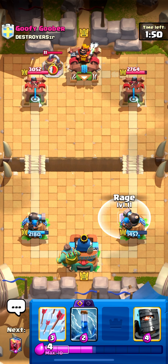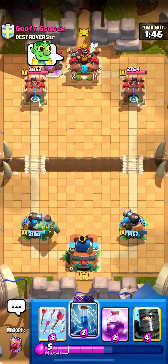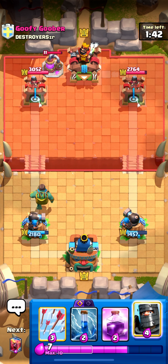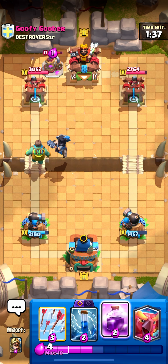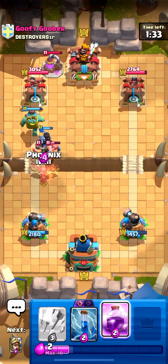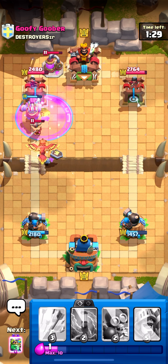I'll start off with goblin giant. I might go goblin giant left side because I don't want his counter push attacking the same tower. He goes elixir pump — this might actually be good for me since he spent a decent amount of elixir and he's not gonna have a lot to defend with. We already have zap, rage, and arrows — I'm getting ready for a rage push.